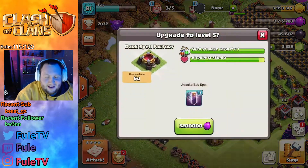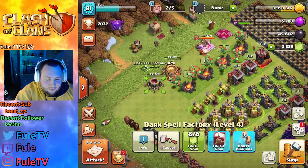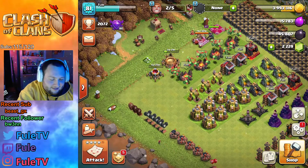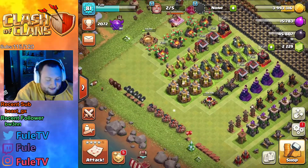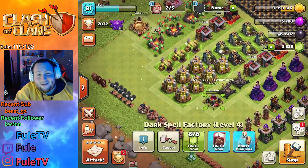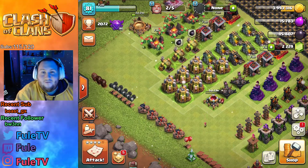The dark spell factory at Town Hall 10 — you get bats. It is nice getting this out of the way upgrading it. If you don't plan on using bats right away at Town Hall 10, you can go ahead and move this down here. It's not necessarily the best upgrade out of the original six, but it is nice getting it out of the way so you have all your spells available to you.